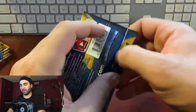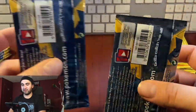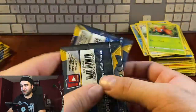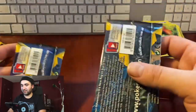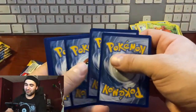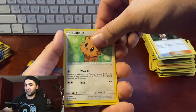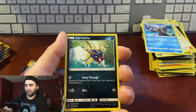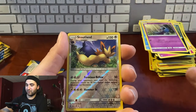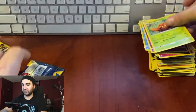That pack feels heavier than this one — let's compare. I think we got a hollow in here. Can I call that just by weighing it with my hands? Pack twenty-seven: energy, Double Colorless Energy, Dragonair, Limaglim, Lilipup, Wingull, Snubbull, Carvanha, Zubat, reverse hollow Stoutland — we have not had that card yet, very cool. Parasect. I was wrong — watch, we'll get it in this one.